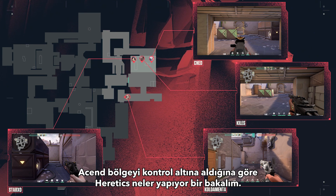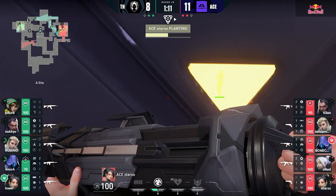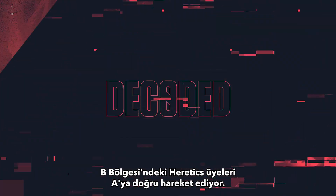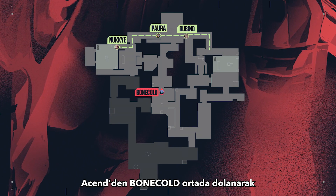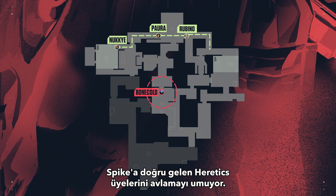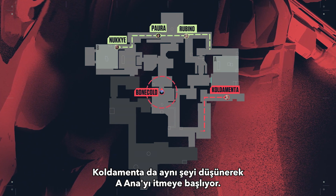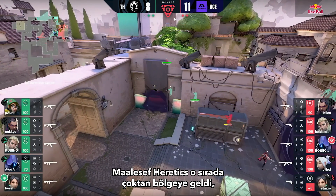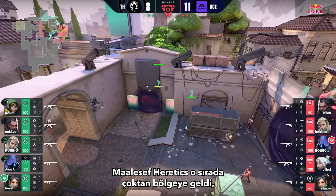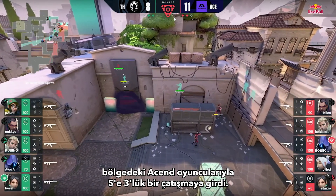Now that Ascend have the site locked down, let's take a look at what Heretics are up to. As soon as the spike gets planted, the members of Heretics on B site begin to rotate over towards A. Bone cold from Ascend lurks in mid hoping to catch them on their way over towards the spike. Cold and Dementor push through A main hoping to do the same. Unfortunately for them, Heretics have already grouped up by the site at this point, putting them in a 5v3 against the Ascend players still on site.